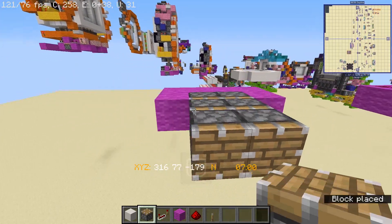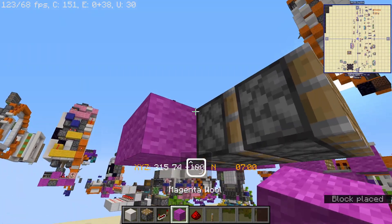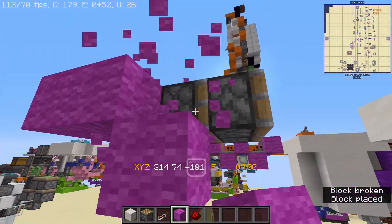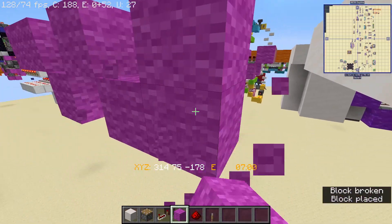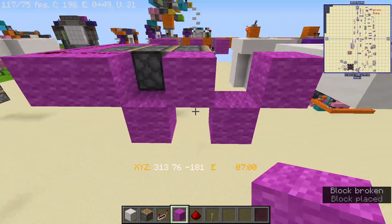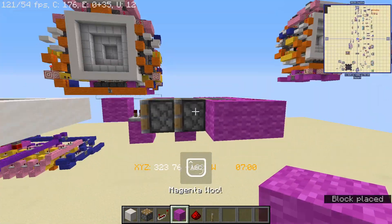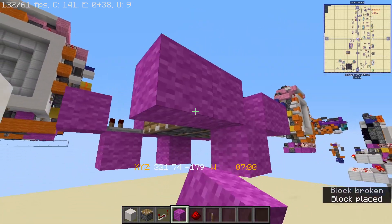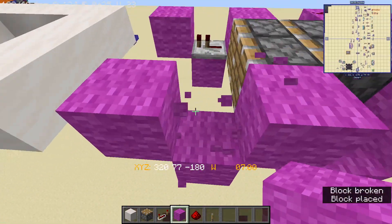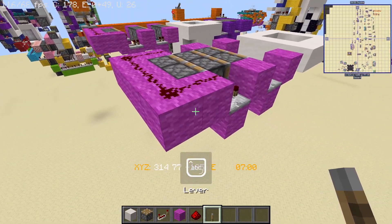Then place 3 pistons right there, and place redstone dust across there. From here, go down by a block, place another block, go down by a block, and place another block, making a W-type shape. Then place repeaters in those holes down there, and do the same on this side, making the W shape with a redstone repeater over there.